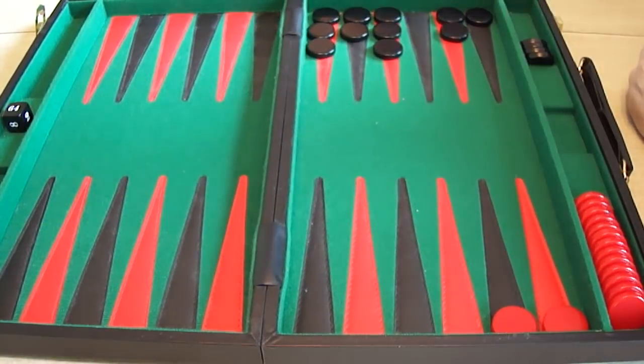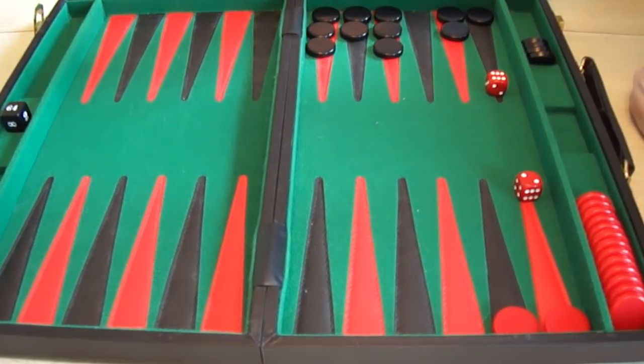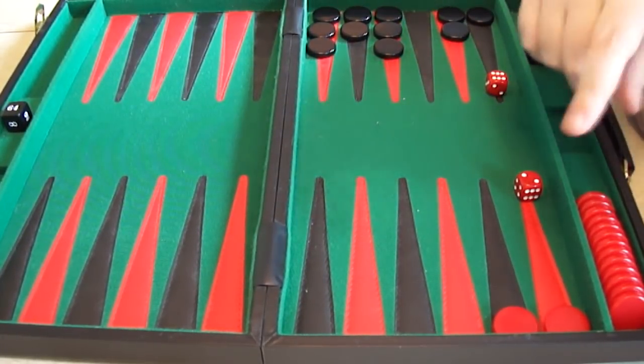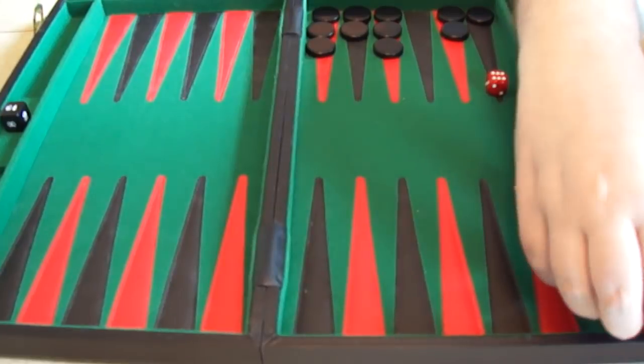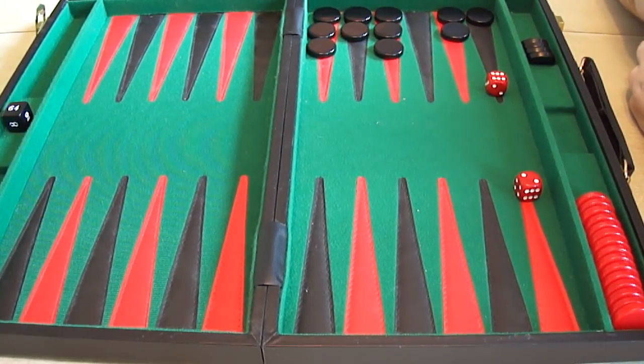When he does this — six and a two — it wouldn't have mattered whatever he rolled here; these would be off. He clears them off, game over. One point to red. He would now be one point to zero.